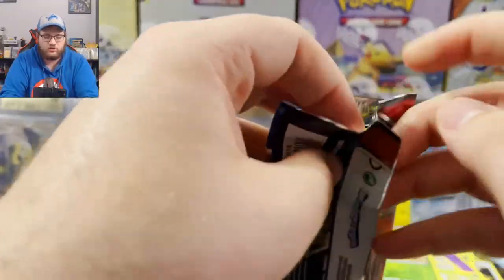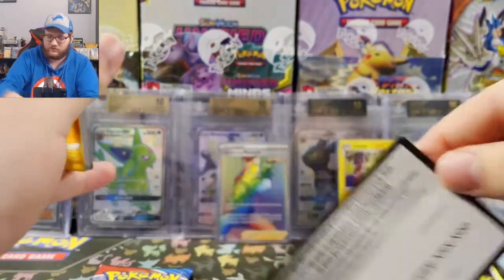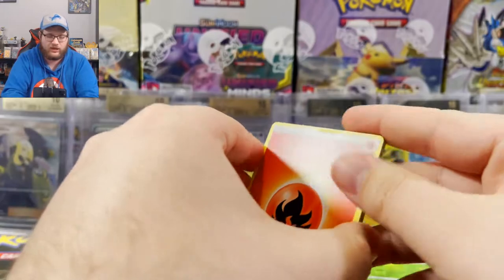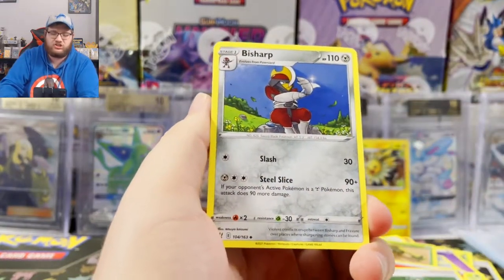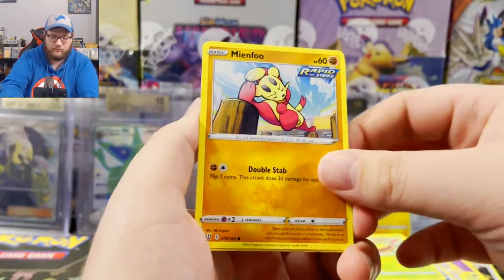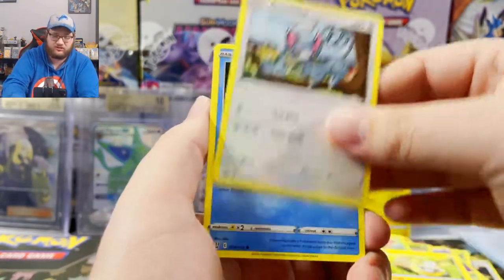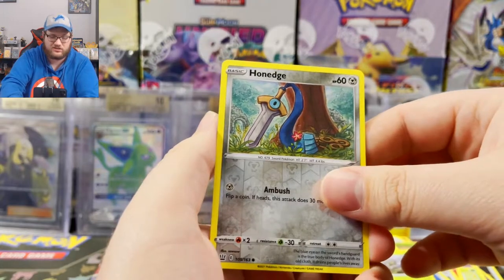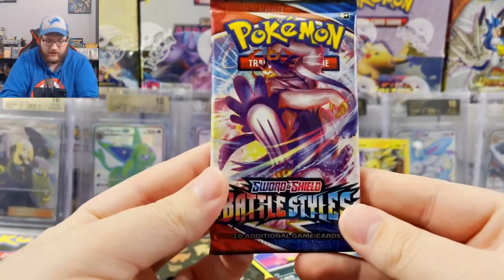Moving on to Urshifu — can we go two for three? That pack just popped right open. Two for three for Battle Styles, I'm calling it now. Let's guess the ultra rare — I'm gonna guess it's Empoleon, one of the Empoleons if there's an ultra. We've got Fire Energy, Cheryl, Zarude who looks way too edgy to be a Pokémon, Weepinbell, Meinshao, Yamper the puppy, Glameow taking a dump in a tree — that's really what this card looks like — Corphish, Scatterbug, reverse holo Honedge gonna cut your sword, and a Galarian Slowbro as the rare.